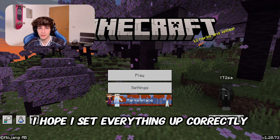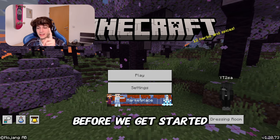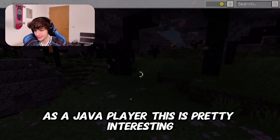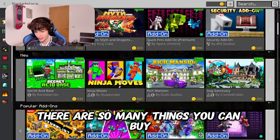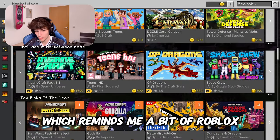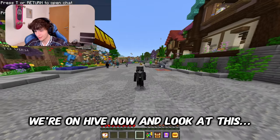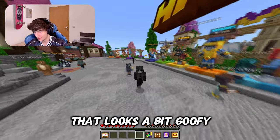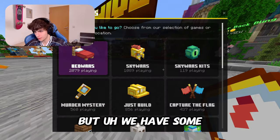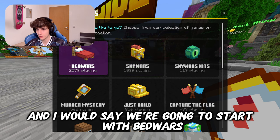Okay and here we go. I hope I set everything up correctly but I wanted to show you one thing before we get started. Because for me as a Java player this is pretty interesting. As you can see here there are so many things you can buy which reminds me a bit of Roblox, and I think you even have to pay for texture packs which is in my opinion crazy. Okay we're on Hive now and look at this walking animation - that looks a bit goofy but we have some already known game modes here and I would say we're going to start with Bedwars.